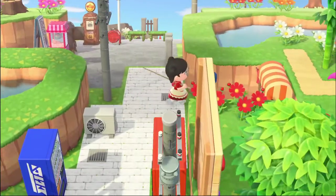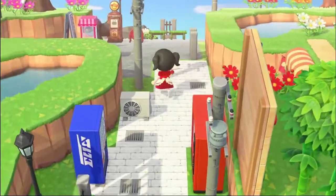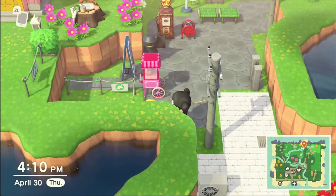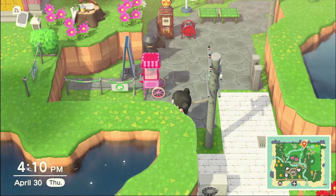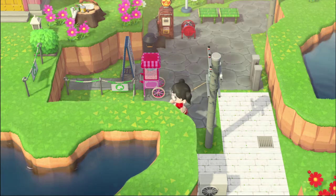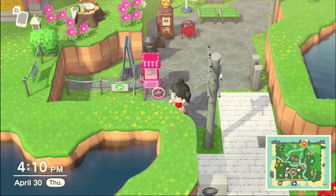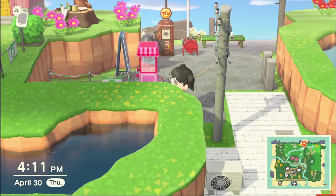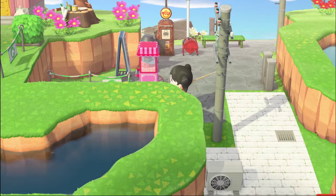I put the fortune cookie cart right there and I have the popcorn. I'm building a ramp here. I used to have a cotton candy stall parked right here, and then as soon as I built the ramp, the ramp ate up the cotton candy stall — and now I have no cotton candy stall, so I have to buy another one. I think it's a bug or glitch. So don't ever leave anything lying around when you are building a ramp, because the ramp could eat it up.